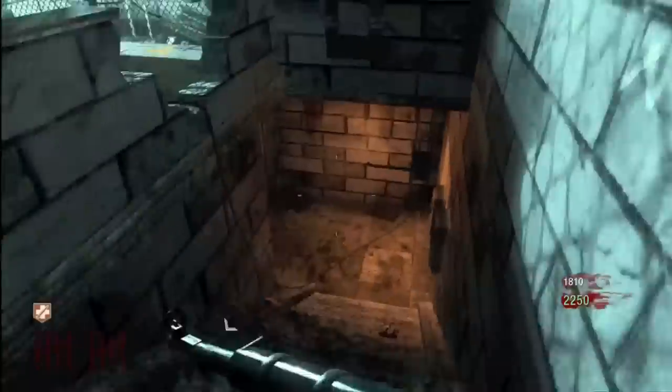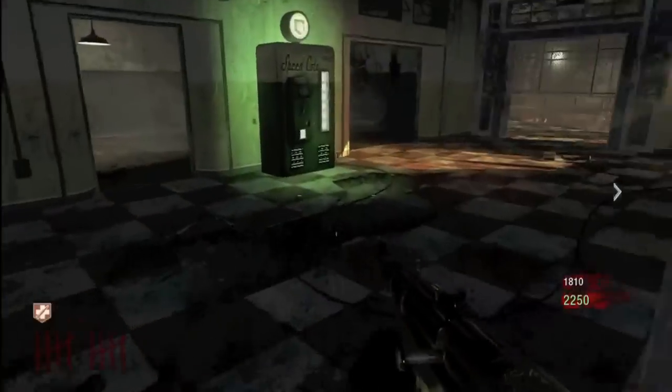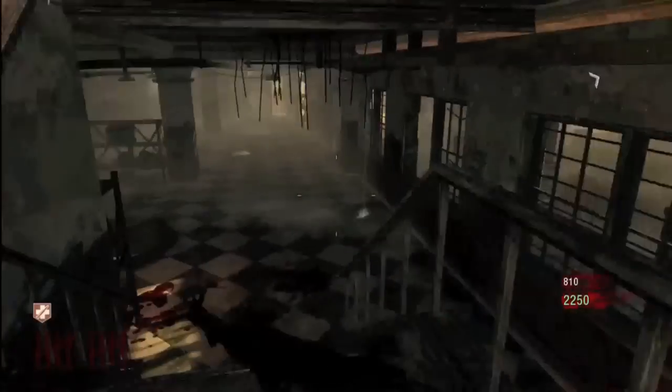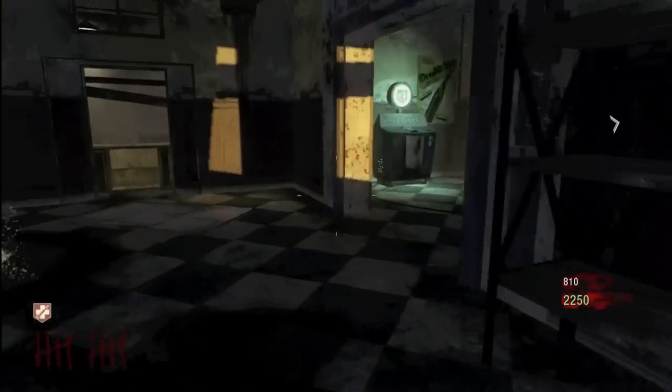Go ahead and run over into this room. Box on the left, power switch on the right — like I said, the box will move. This is a good run if you just want to get them all real quick. Speed cola right there — it's pretty straightforward, don't have to run into too many rooms. Run down this staircase, then the building right over to the right, you'll find quick revive.